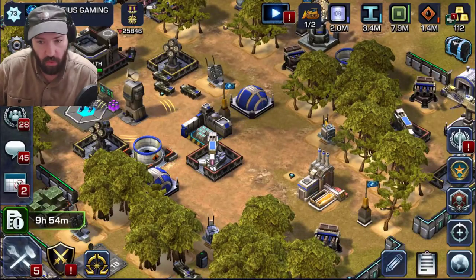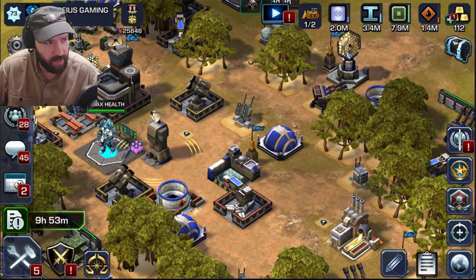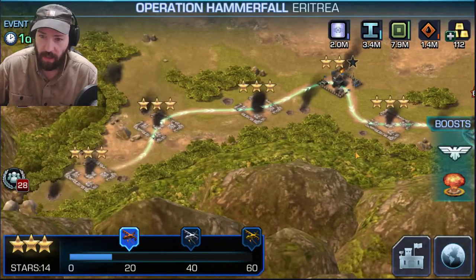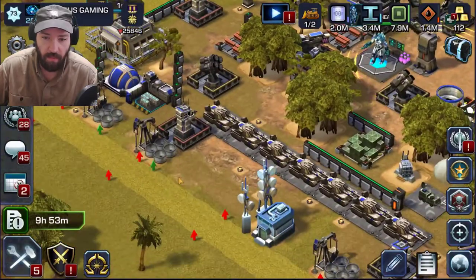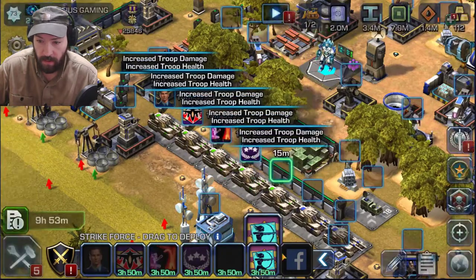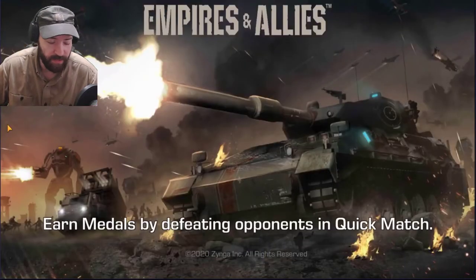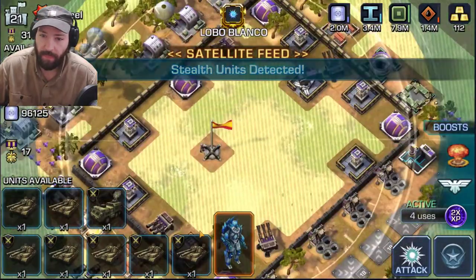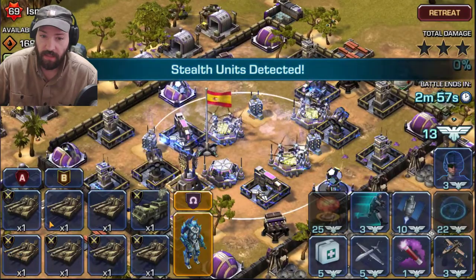Hey everybody, Curzius here. Welcome back to Empires and Allies. So yesterday — or this morning when I recorded that, but today now when I'm recording this — we did some Hammer Fall. I think we'll do more Hammer Fall today, but first we gotta do that so we can go ahead and run in. We have stealth, not exactly sure where the thing is... there it is.